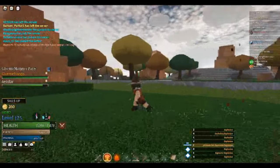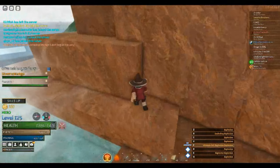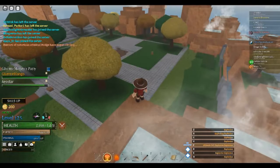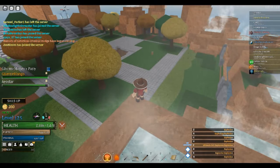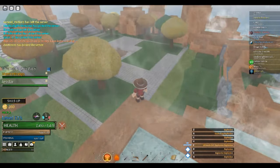I'm getting attacked by a random dude — you know how it is, random gankers. It might be the guy from earlier, but anyway, I'm gonna try this on a different build. Let's try a Warrior.